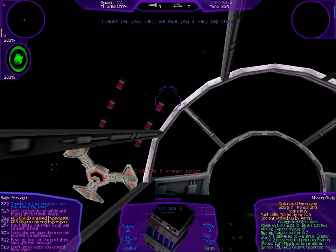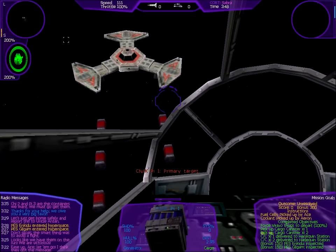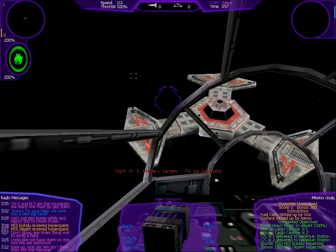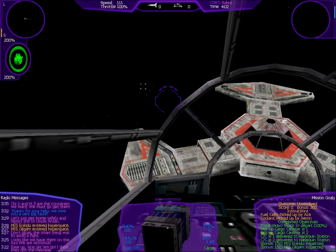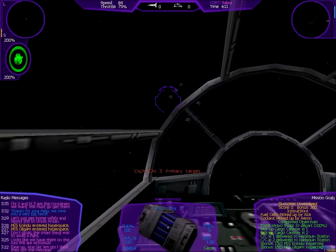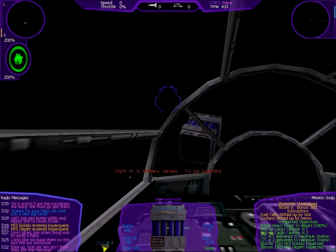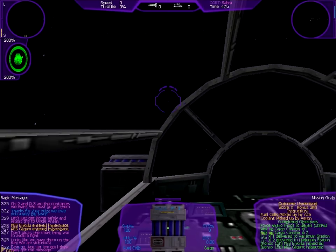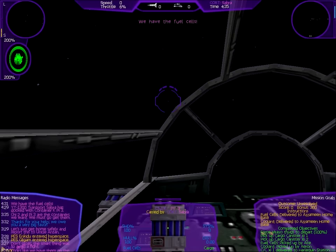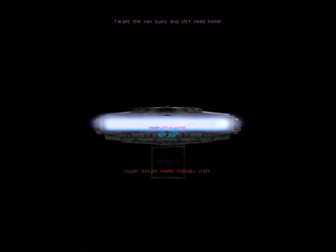Let's just get home safely and report this to Uncle Anton. Thank you for your help — we owe you a very big favor. G2 and I3 are the containers we want. We must go get them. We have the fuel cells. I've got the coolant. Target the nav buoy and let's head home. So long, Harlequin Station.